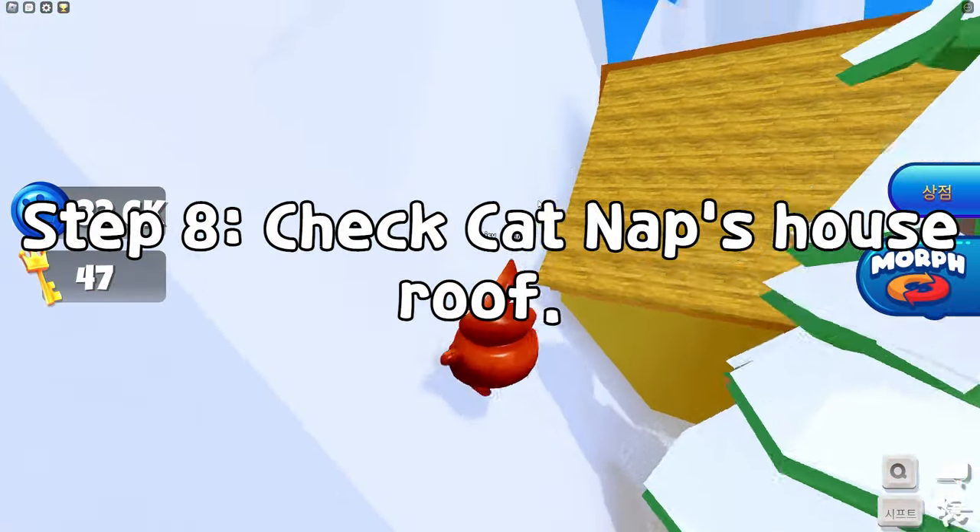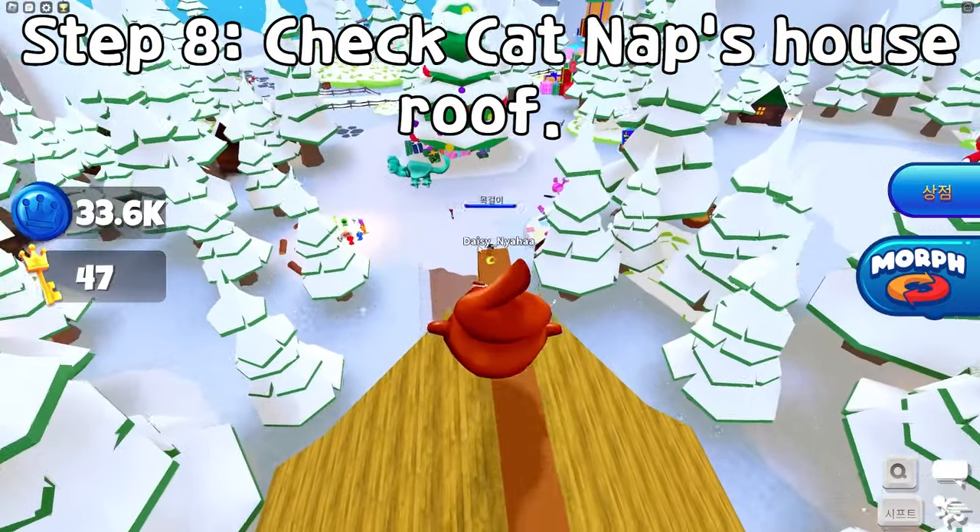Step 8: Check Catnap's house roof. Towards the end, you can find a necklace.